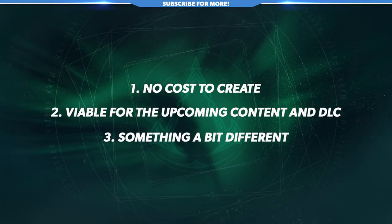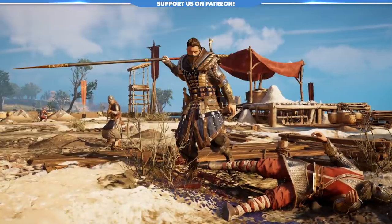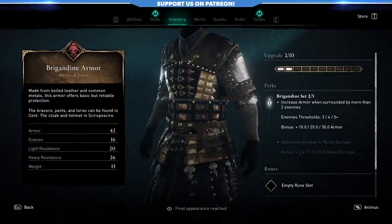So let's start with the items. We have multiple sets in the mix here, and I want to start with the Brigandine set. We're going to use a two-piece Brigandine set build because that's going to increase our armor when surrounded by more than two enemies. When you're raiding settlements, camps, or castles, you're going to be surrounded by a lot of enemies. This gives us a little bit of sustain on the battlefield, and that's really important for this build — as opposed to other sets that are all attack and crit.